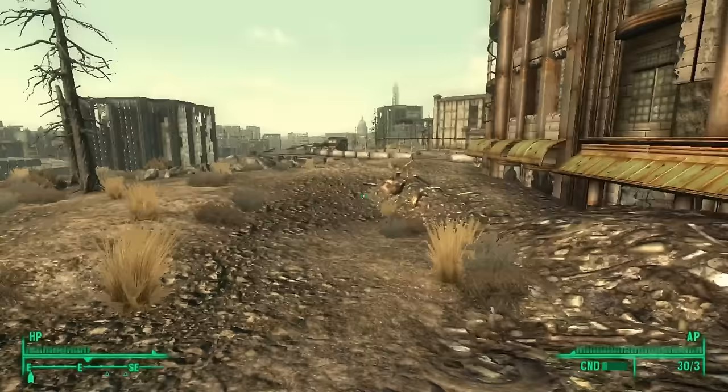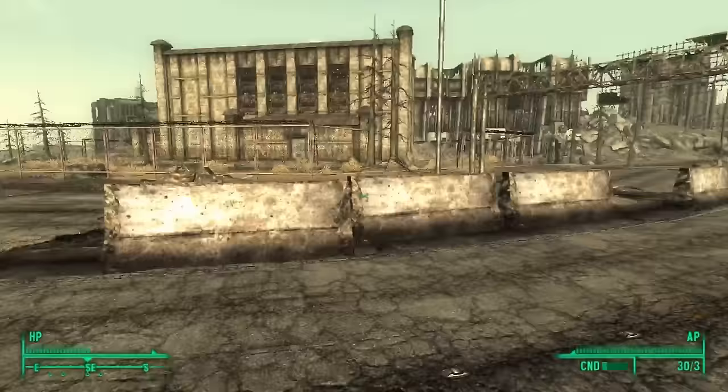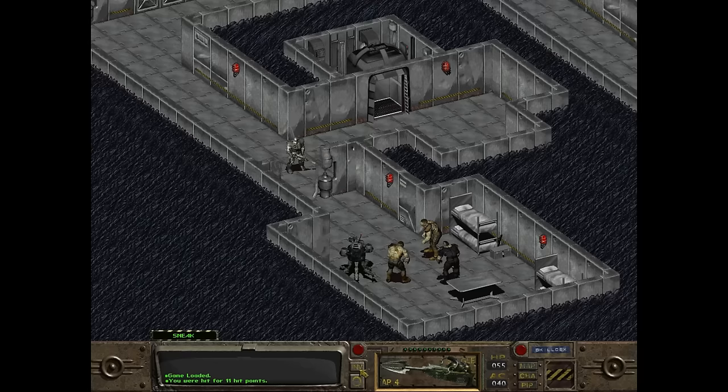So with that out of the way, let's take a look at a staple of the Fallout series. Appearing in every Fallout game to date, the Plasma Rifle is an icon and always serves as a milestone for players who know they have entered the late game when friend and foe alike start to arm themselves with this weapon.